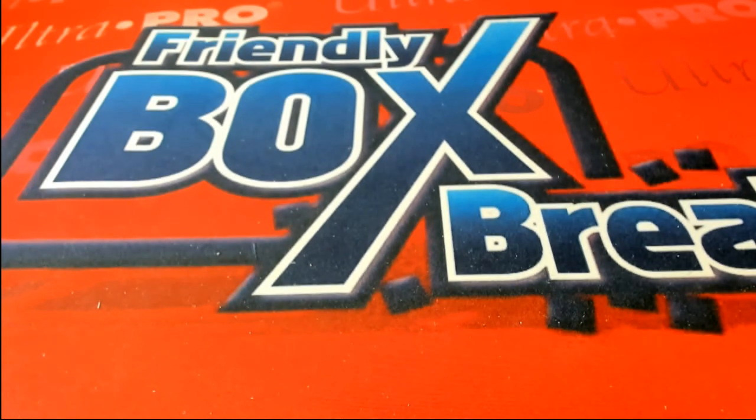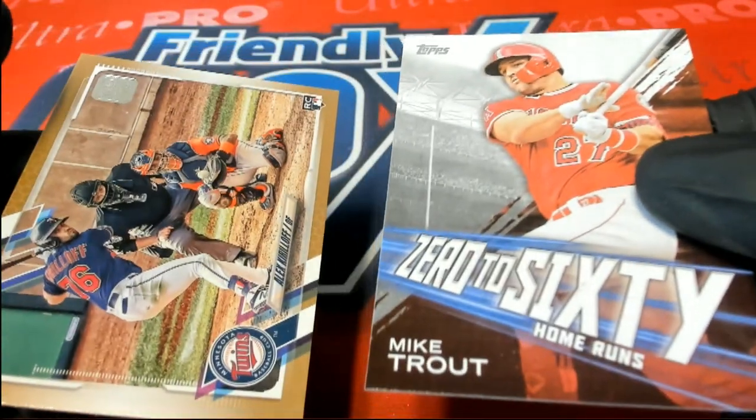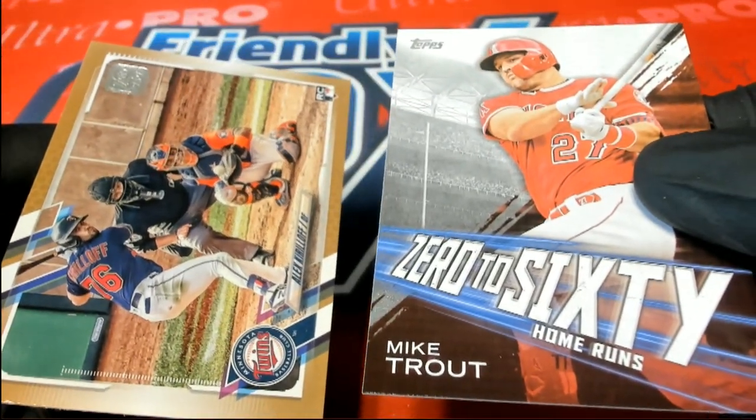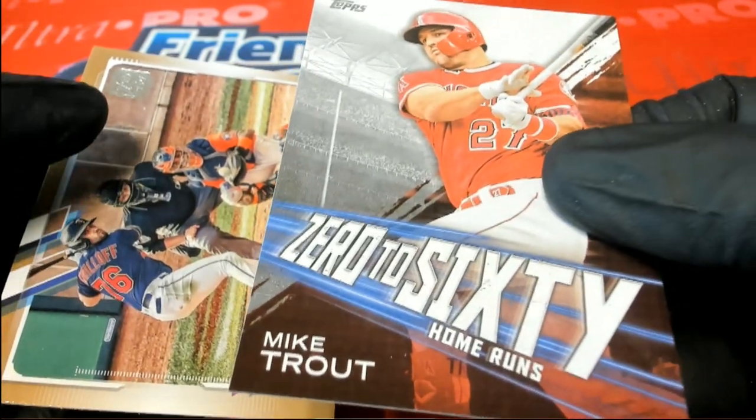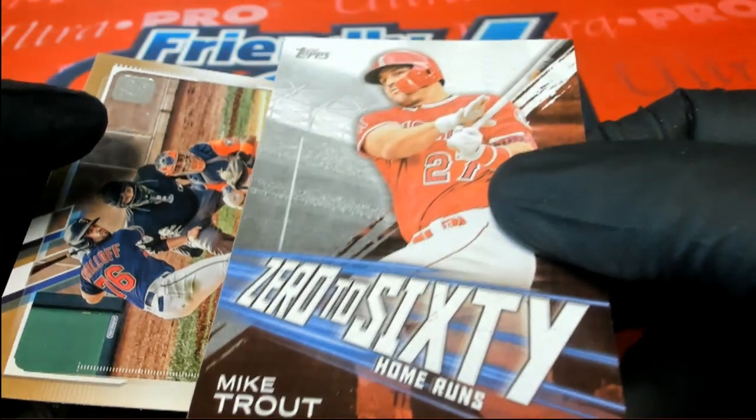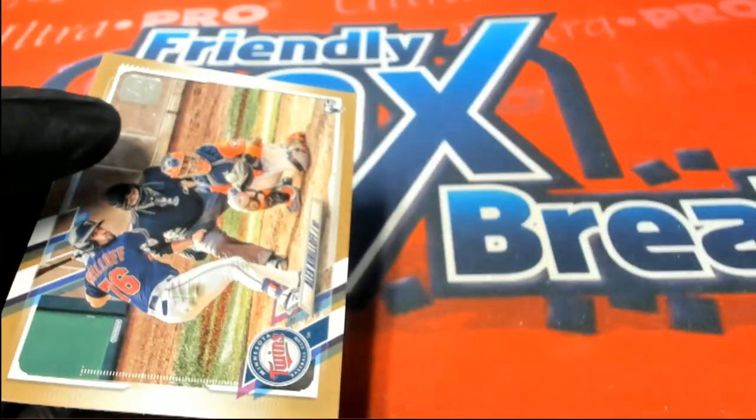Out of those packs, you also got these two, which will be top loaded for you. I thought those were the best things that you got out of your series two packs. A nice zero and a 60 Trout. And this really cool rookie card.